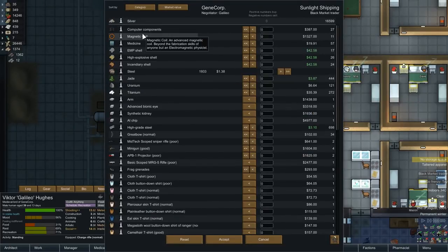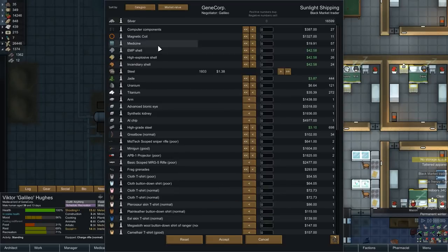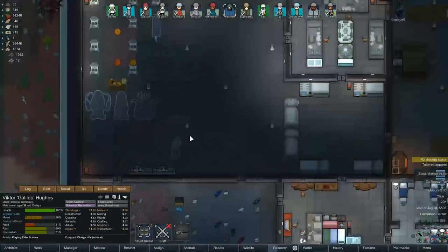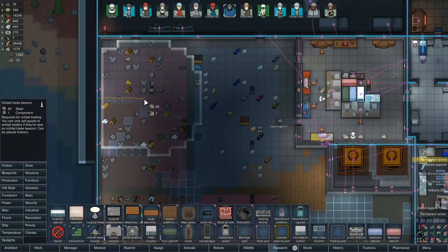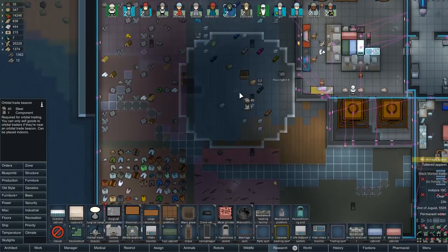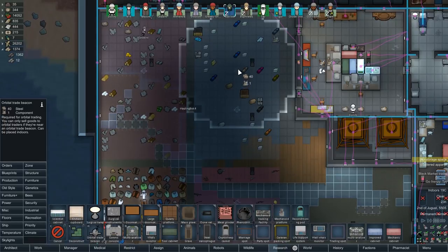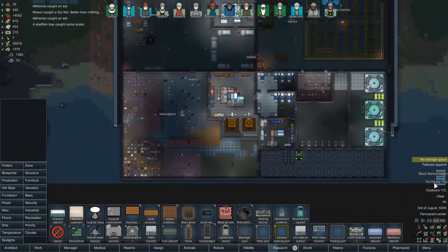The computer components are 1,200 market value - not a terrible price. It's 1.4 times but with minus 21% due to our negotiator. We have no beacon set up in the new stockpile though - that's something I should be working on immediately. We'll put down a couple of trade beacons - just enough to cover the whole base. With 12,000 silver we can buy a decent amount. Let's call the black market trader again with Galileo and buy some of those magnetic coils.